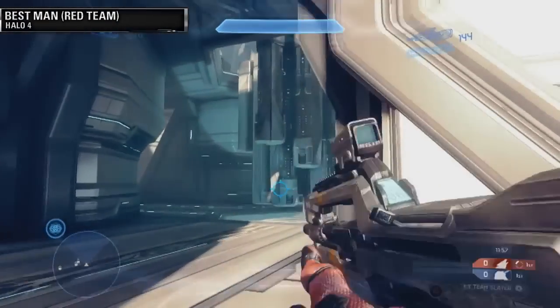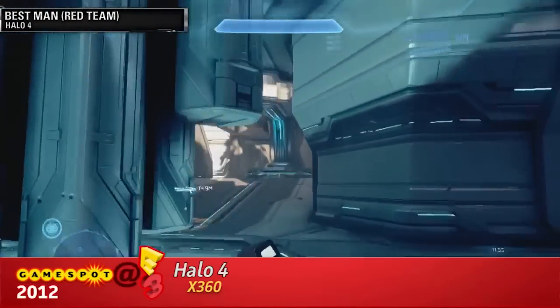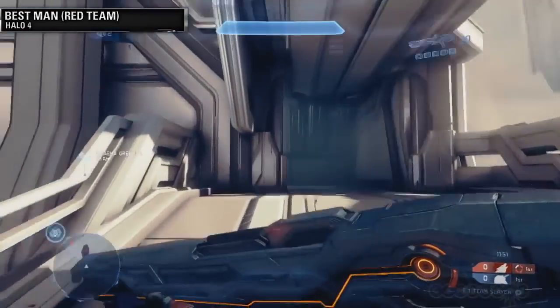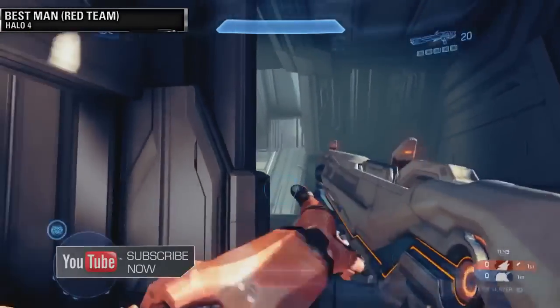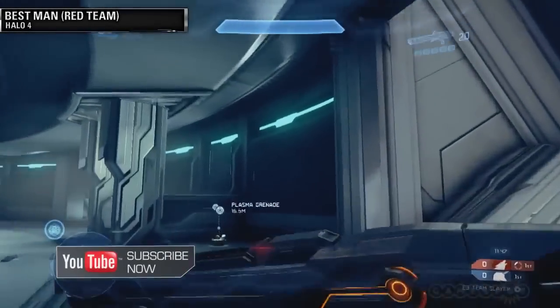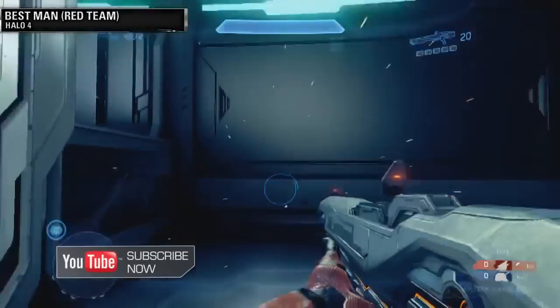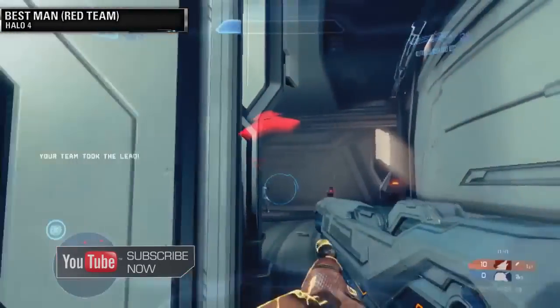The way the system's set up on this map right now, you'll get Scattershot dropped right there immediately. Watching Best Man's screen — that's the initial drop. And then during the mid-game rotation for drops. Actually, can we switch this back over to Infinity Slayer? We probably get some more of that. They have two Team Slayers, so up next is Infinity Slayer on Adrift.